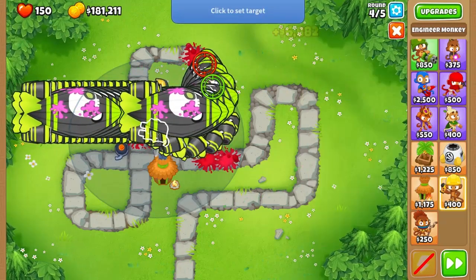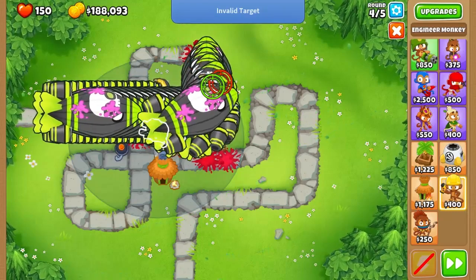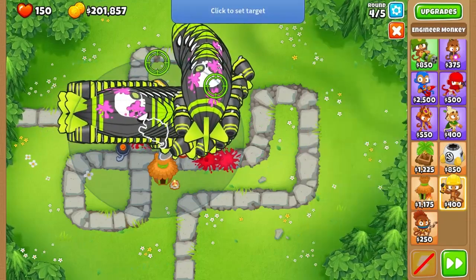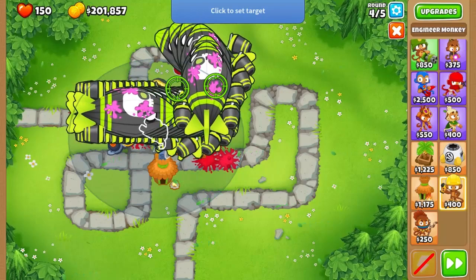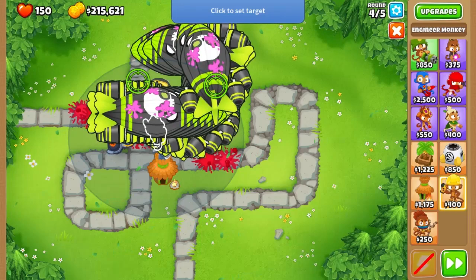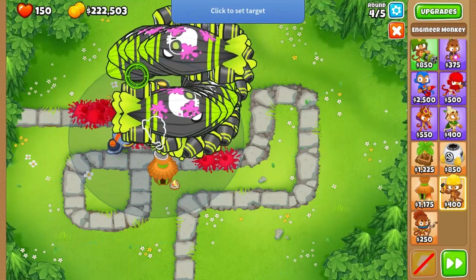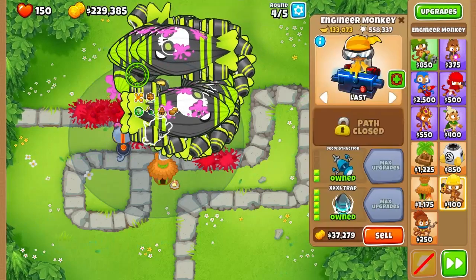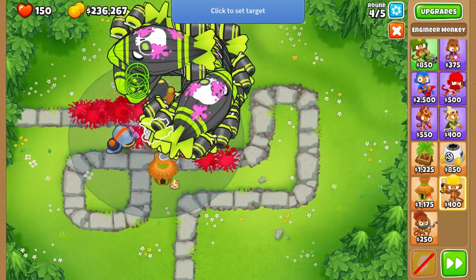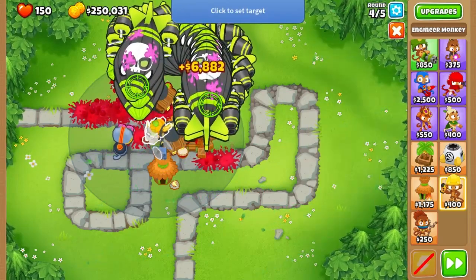Before round four ends, we're going to make as much cash as possible, then we're going to start making the Apex Plasma Blaster Dart Monkey Paragon to take on 50 badge in round five. But before we proceed, we're going to make sure of all of these mobs. We're going to use half the money to place as much Dart Monkeys as possible to get the five-tier Dart Monkey upgrade, then use the remaining money to boost the Paragon Apex Plasma Blaster.